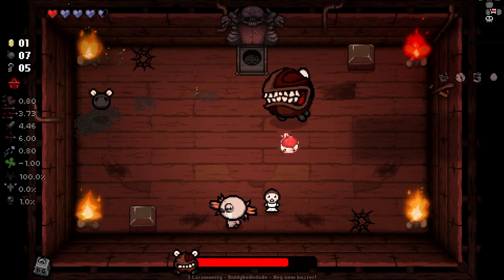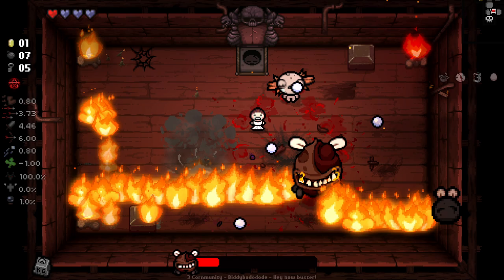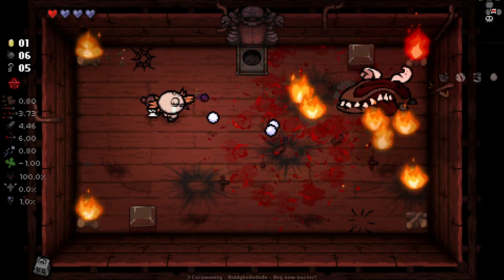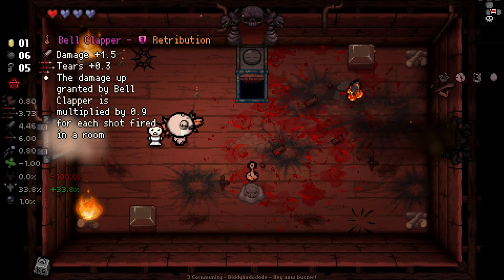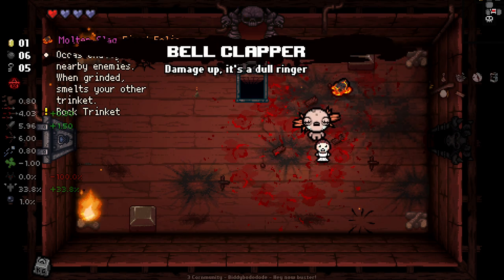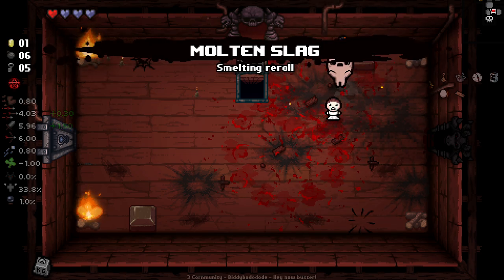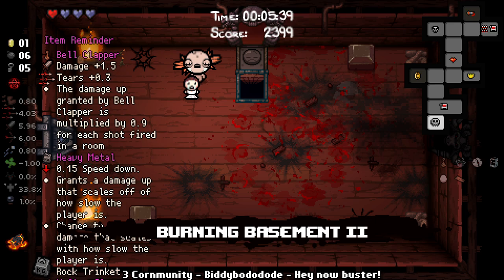I despise this boss. Very interesting bombs we got going on right now. I like it. Bell Clapper's decent here, and then we get occasionally birds near enemies. Smelts your other trinket when grinded. And I think I'm gonna leave the devil deal and try to take on the angel.